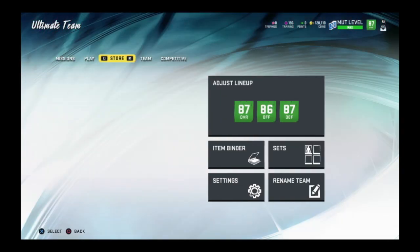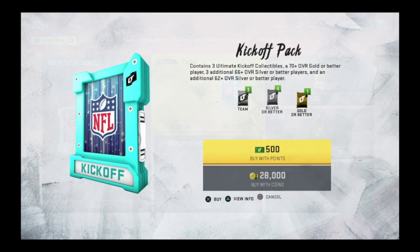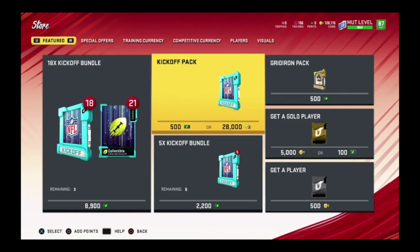There are packs in store. You can get an 18-pack bundle for $75. Each pack is $28. There's an 83 overall you can get with a 3.8% probability. For an 80 it's 14%, and so on and so forth. But you get three collectibles, a 70-plus gold, a 66-plus silver, and a 62-plus silver card or better.